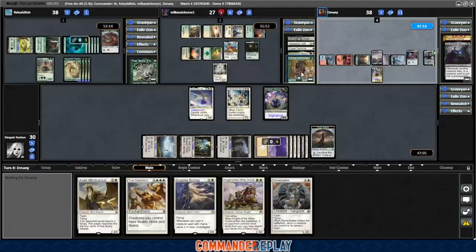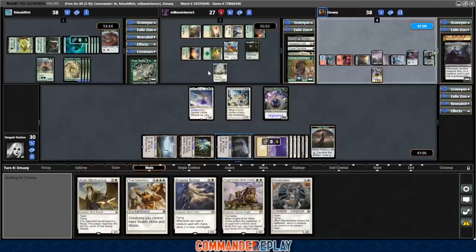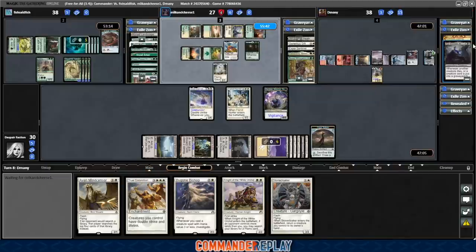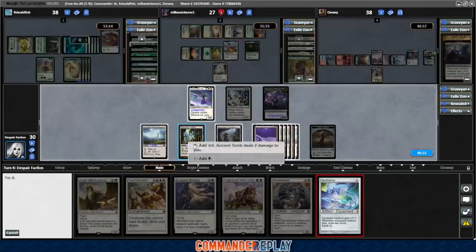Lurking Predators is so good against what our deck is trying to do — we're just trying to loop a creature over and over again. D-Manny is going to mill himself and then exile graveyards once again. Gets four cards: lands, Frantic Search, Blasphemous Act. A Skullclamp is a magic card. Let's play the Skullclamp.